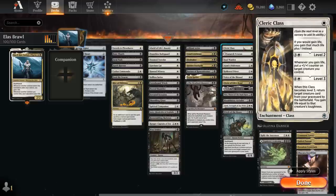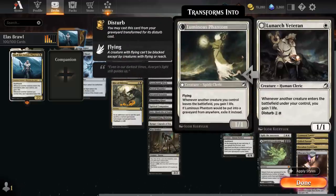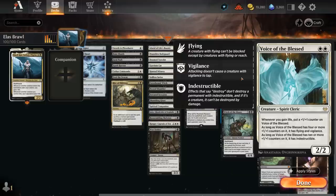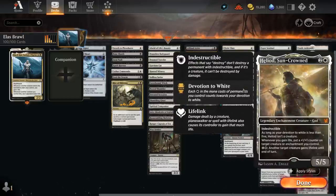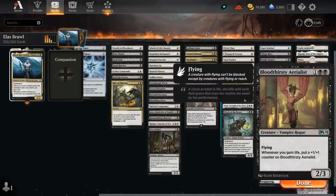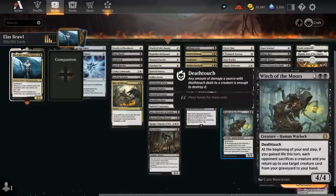We've got life gain payoff cards including Cleric Class, which can give us +1 counters if we level it up and on level 3 can reanimate one of our creatures. Lunarch Veteran can also let us gain life when creatures enter, similar to Soulwarden. Ajani's Pride Mate can benefit by picking up +1 counters, similar to Hallowed Priest. Voice of the Blessed is one of the better versions — it will eventually gain vigilance and flying, maybe even indestructible if we get to 10 or more counters. Cleric of Life's Bond can also gain life if clerics enter and slowly pick up counters. Heliod can put additional counters whenever we gain life. Vito drains the opponent whenever we gain life and can give our team lifelink. Bloodthirsty Aerialist picks up +1 counters on a 2/3 flyer. Ajani can make a Pride Mate token with a -2, gain life with the +1, and at 40 or more life in Historic Brawl can wipe the opponent's board. Witch of the Moors makes the opponent sacrifice a creature each turn if we gain life and returns a creature from our graveyard to hand.